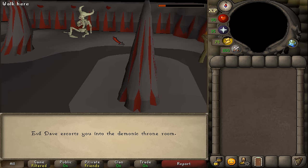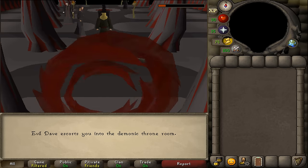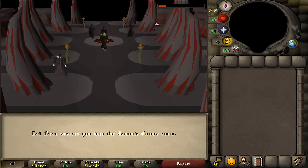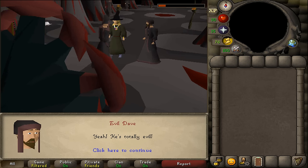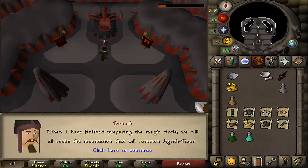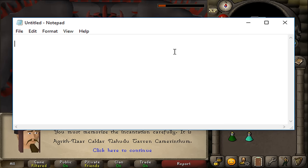After the cutscene is over, we will be speaking to another NPC. We will need to select option 4, and after selecting option 4 we will need to read the incantations — because this is random for everyone, just like in the Demon Slayer quest, so be sure to write down your incantations. What I have is: AN, CAL, N, TAR, and CAM. That is my incantation.